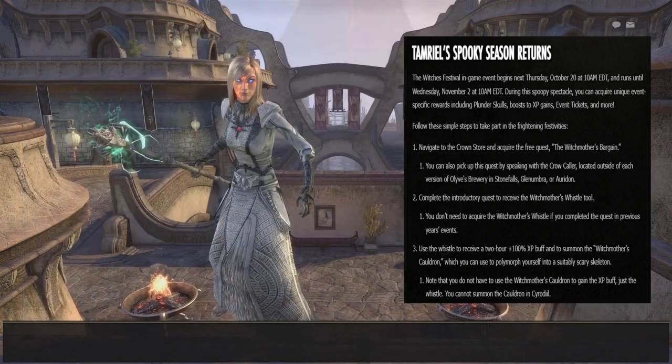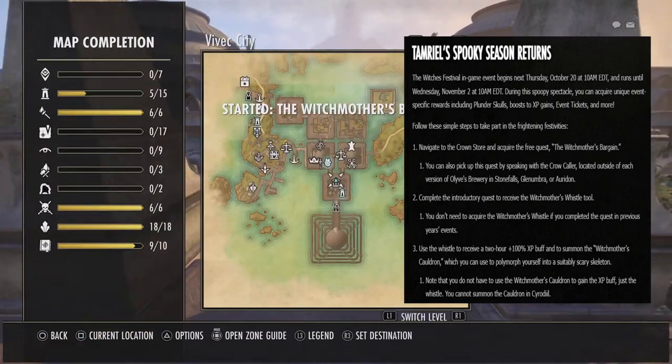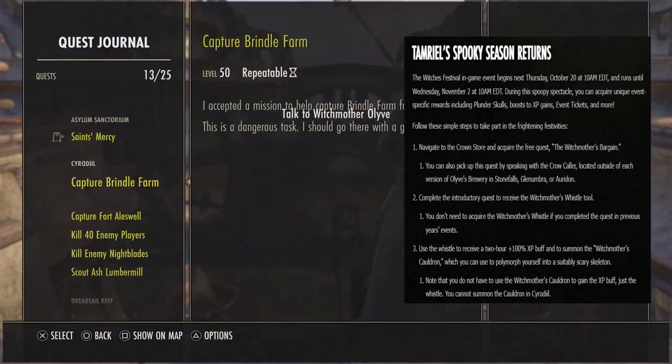If you need to start the introductory quest, you can grab it from the Crown Store, then speak to the Crow Caller located outside of Olyvia's Brewery in Stonefalls, Glenumbra, or Arenthia. Complete the introductory quest to receive the Witch's Whistle tool.